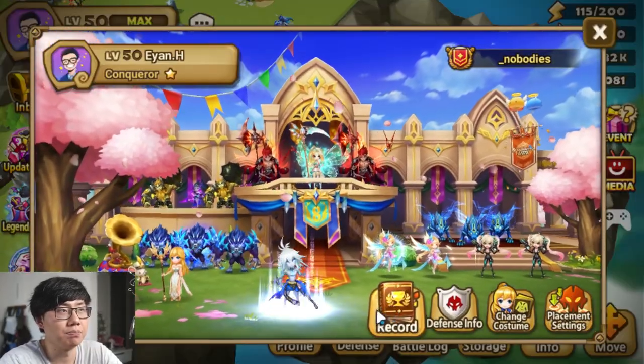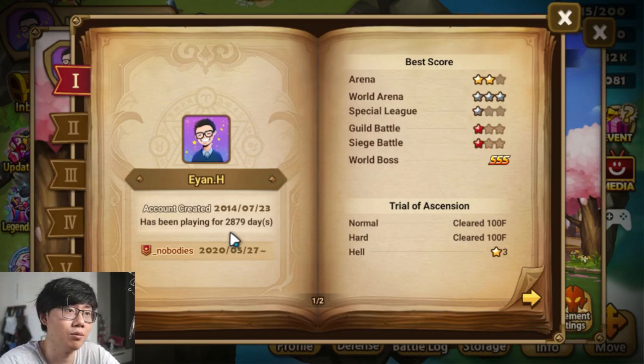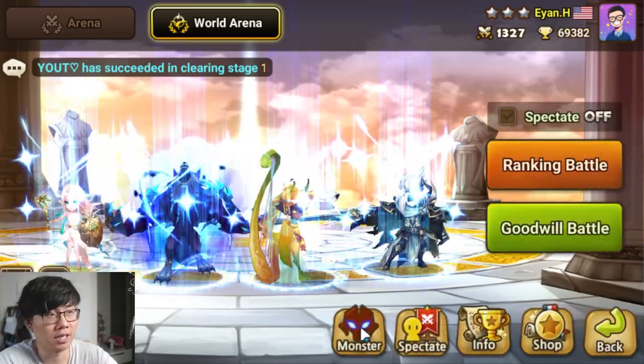So Ian has been playing for 2,800 days — a very long time, almost when the game was released. You can see that his regular arena is at C2 and his world arena is at F3. So yeah, I understand his frustration. We'll go straight into his world arena box to check out the runes and everything.